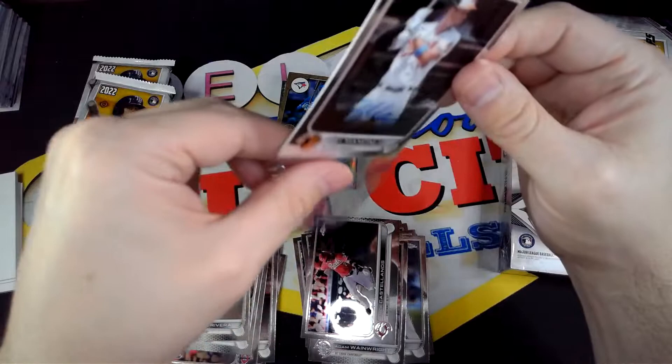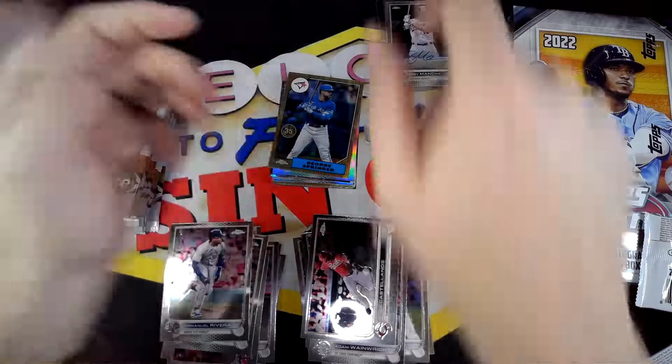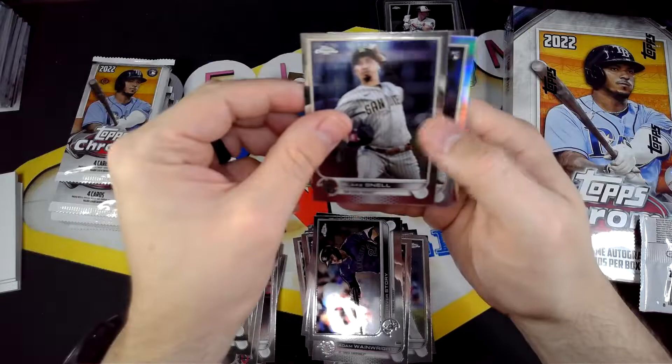So both of our autos were at least position players. One was a rookie, and the other one is Trey Mancini. I like Trey Mancini — obviously with his story and how he came back, I mean, how can you not root for the guy.